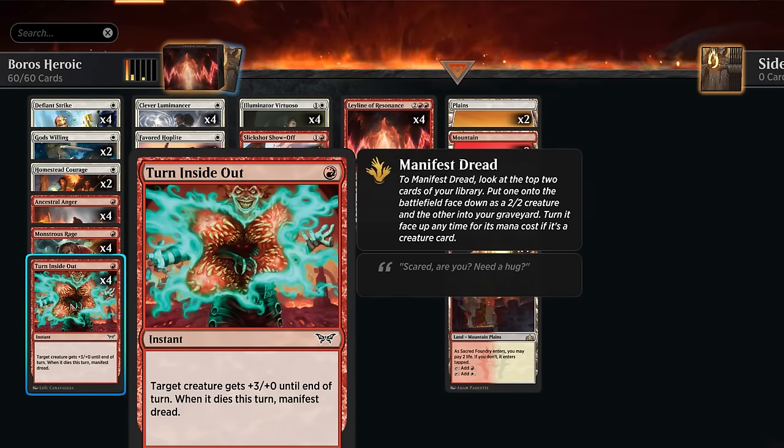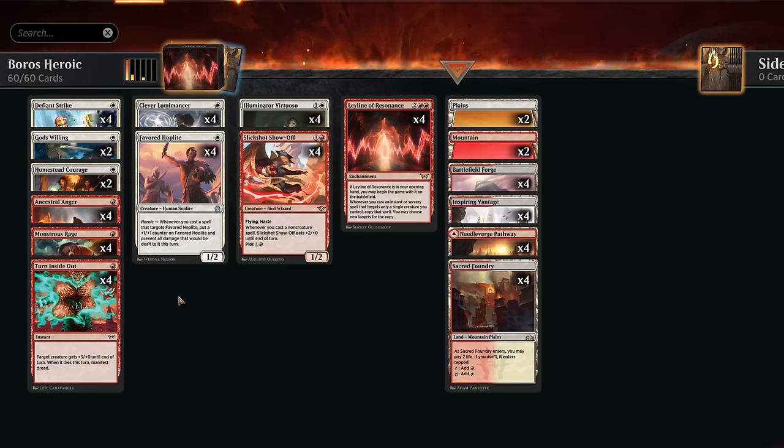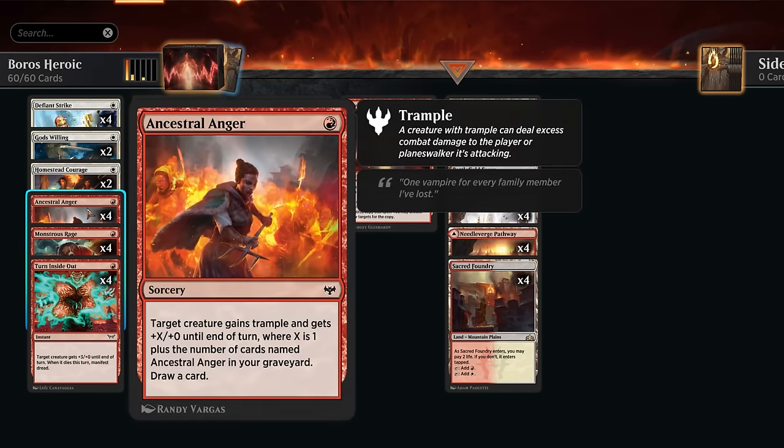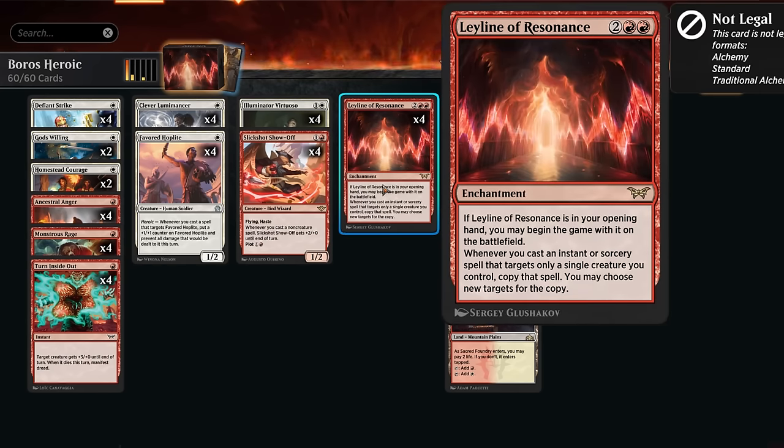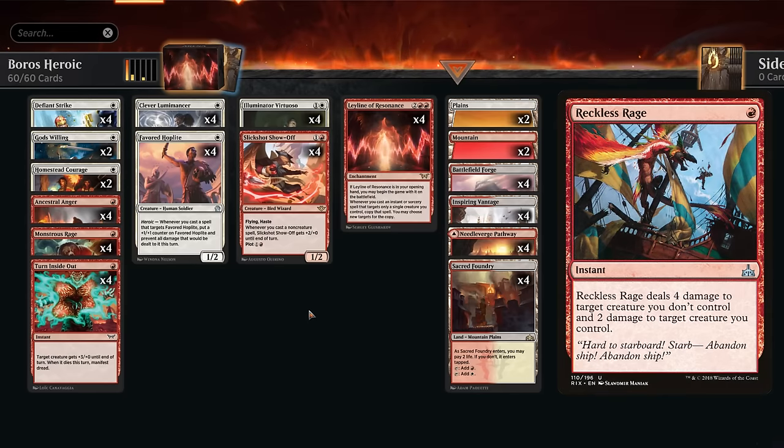Turn Inside Out gives three additional power, and if our creature dies we get to Manifest Dread — a decent response to a removal spell, especially with Leyline since we might end up with a pair of 2/2 creatures. That can be good if you don't have any other creatures left, which can sometimes be a weakness of this strategy. If your opponent removes all your creatures, your pump spells don't do much, although with cards like Ancestral Anger and Defiant Strike we can target the opponent's creatures just to draw a card, though then we don't get the Leyline copy. You might also notice we're no longer playing Reckless Rage.